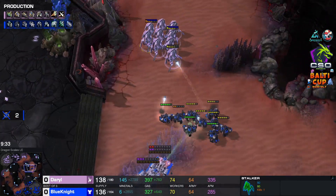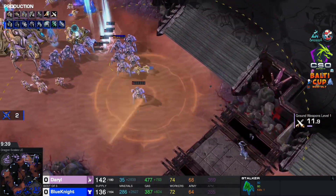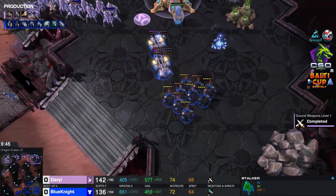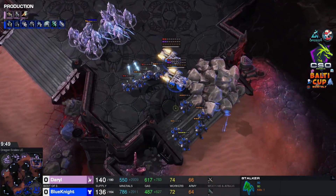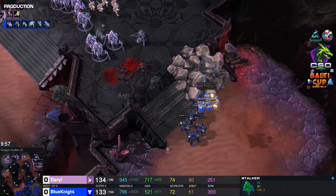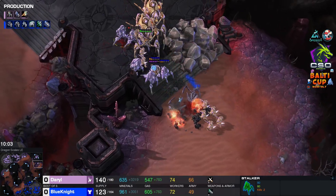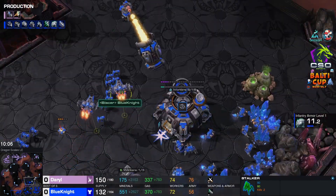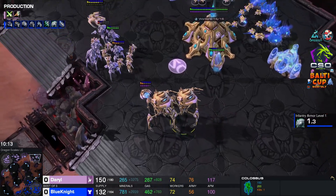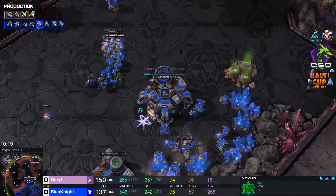That's a lot of marauders, actually. These marauders are going to be really good against stalkers, especially with the concussive shells, and they're going to be quite decent against the Colossi as well — because there's plural, there's two of them. That one medivac is super super low, so you need to be careful not to load into it. That's going to be one medivac down. That's going to be a couple of stalkers for those marauders. The problem is you sacrifice all those marauders — what do you do against the Colossus then if Daryl decides to move out? He's going to need some Liberators, preferably Vikings actually.